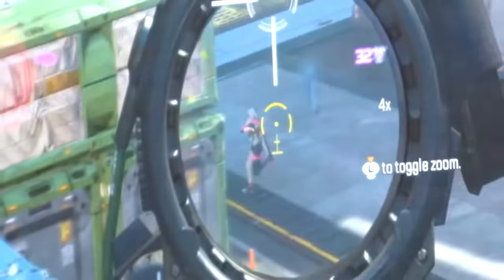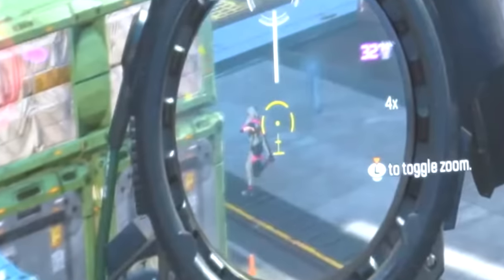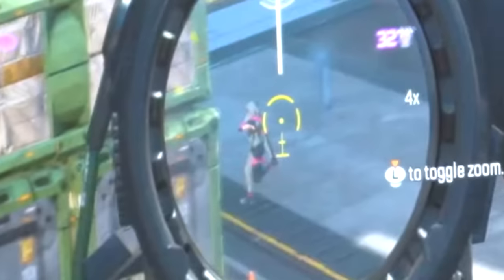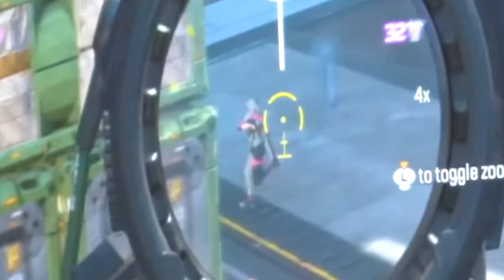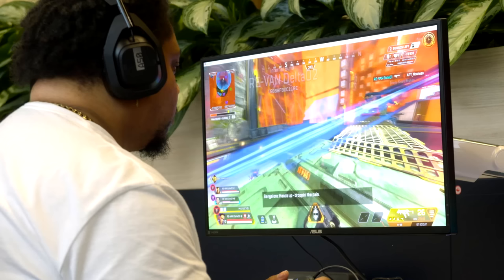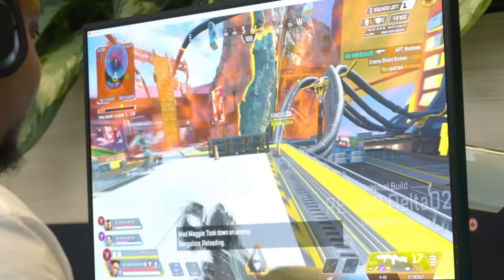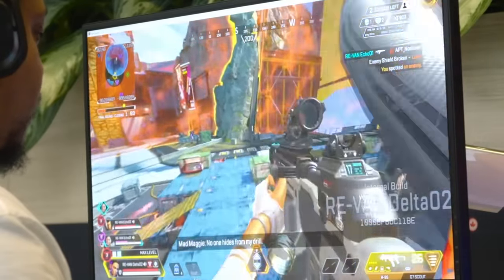You can actually see the legend Alter in the footage. It's still a very blurry image and we can't get much detail, but it's awesome that we can see them in action. In another glimpse you can see their silhouette slightly crouched. That is definitely Alter, the leaked legend. And if you slow the video down you can actually see one of their abilities in action.